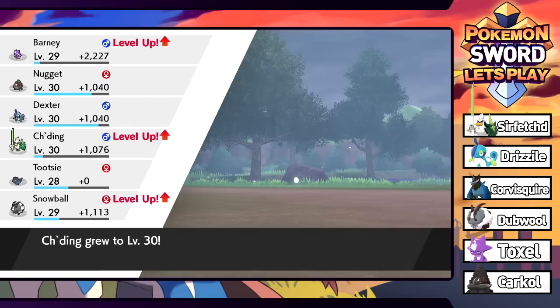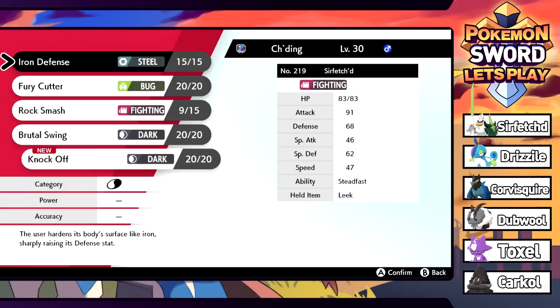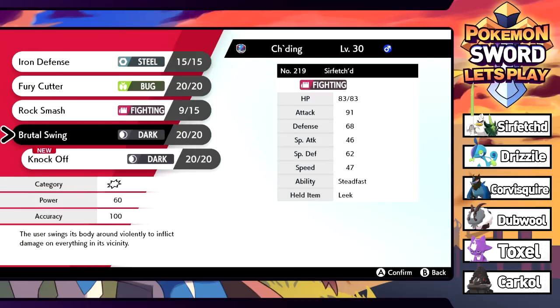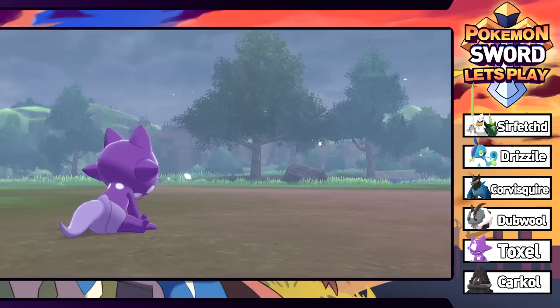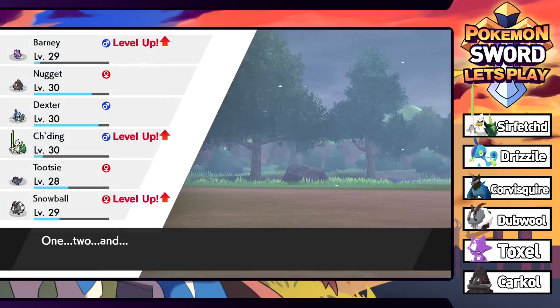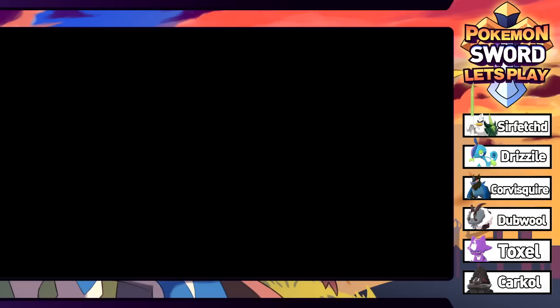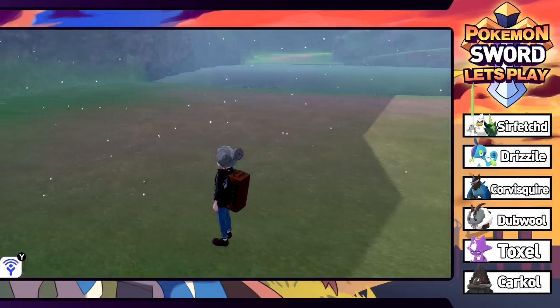Chiding wants to learn Knock Off - we're definitely learning that. It's a little dark move, better than Brutal Swing. Brutal Swing actually damages the Pokemon next to you in double battles. Now we have Knock Off - the competitive strats. One more level and Barney is going to evolve.